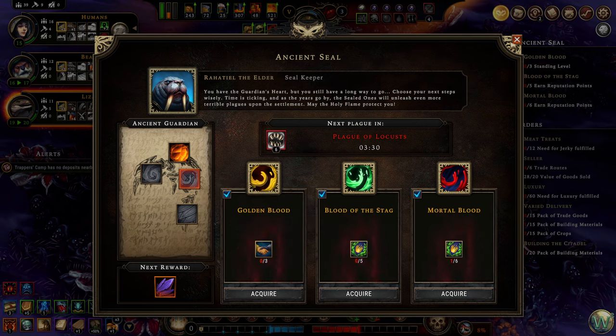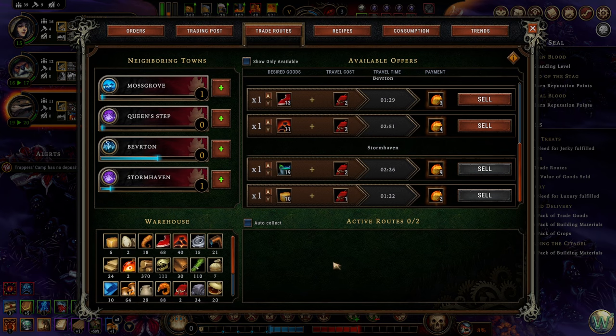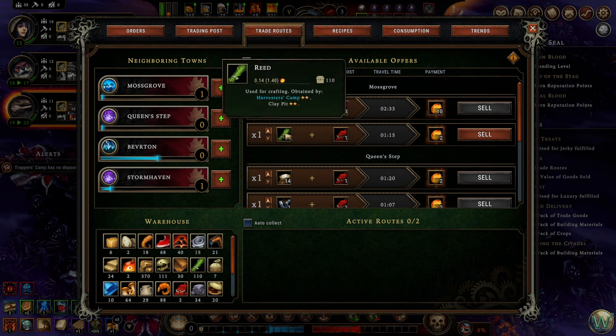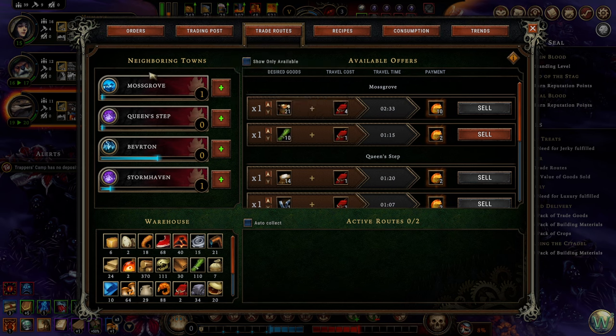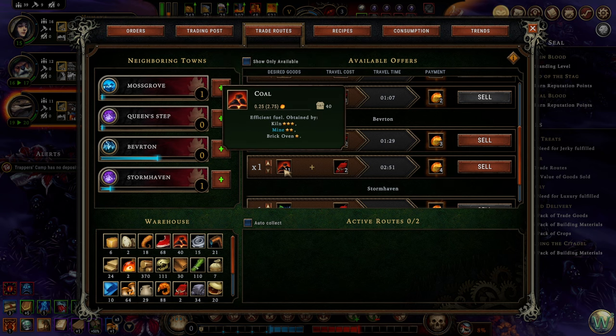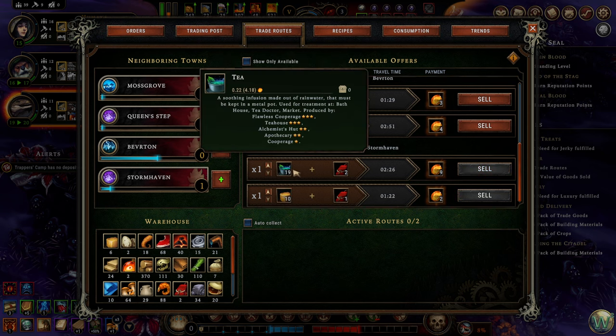This one I think we can actively work on — standing level two with three settlements. We need to actively work on it though. How about selling some reeds? Well, we've used up all the reeds we have, but that's also a good enough deal that we could do it. We could make ten coins from that. I'd rather not send the coal.